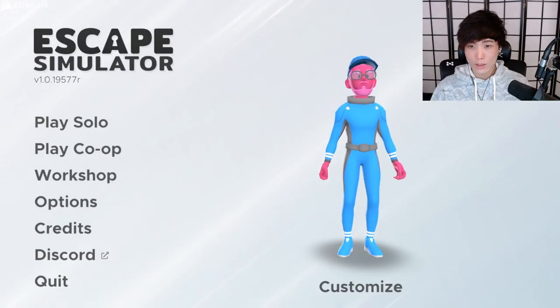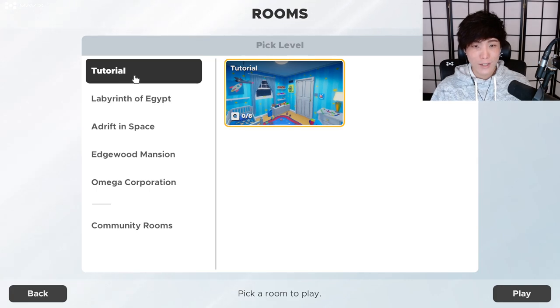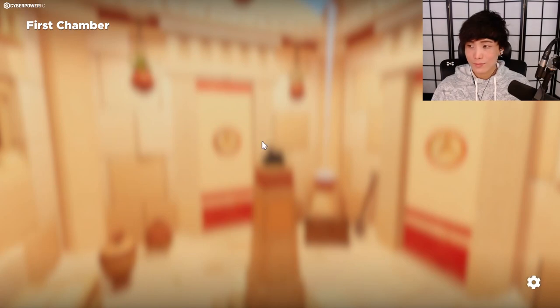I don't think we have headsets — if we had headsets I'd be all for it. Oh, this is bright and white, not my favorites. Should we do the tutorial? We've already done Edgewood Mansion. Which other one should we do, guys? Which one's easy? Omega Egypt — we could just do Egypt. All right.